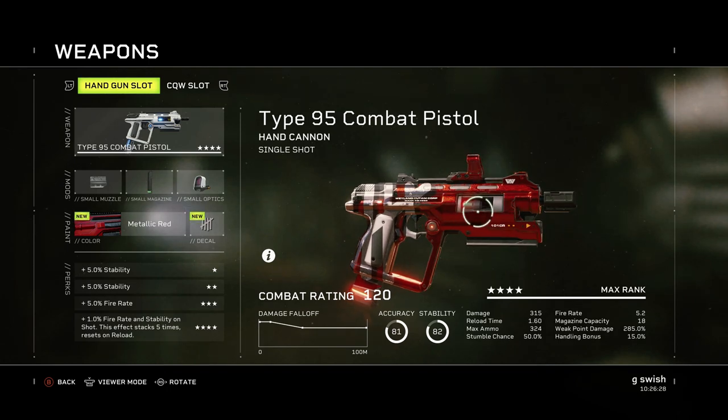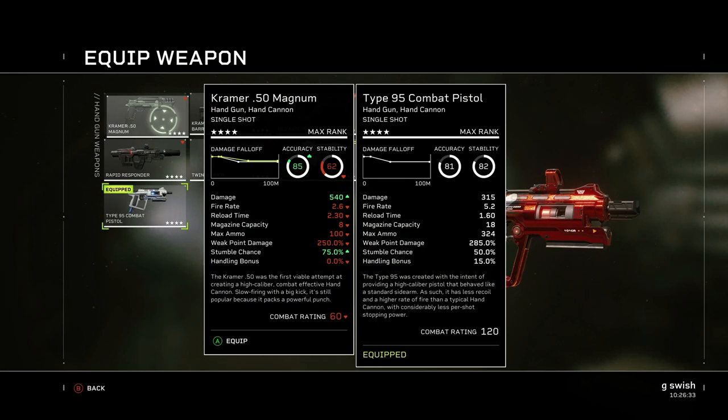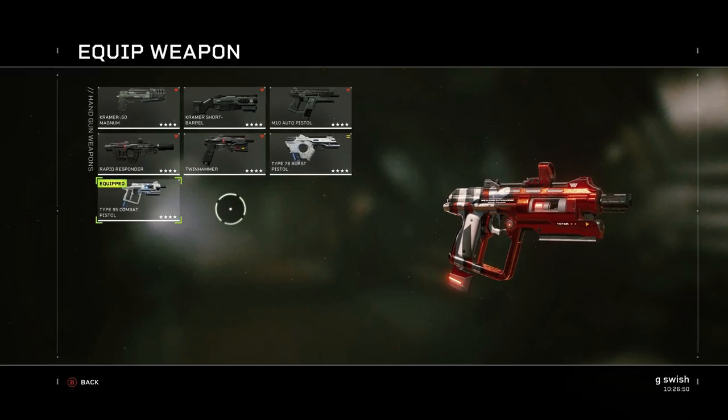If I wanted one that did a little bit more raw damage, I'd probably jump straight over to the first one you get, the Kramer 50 Magnum. So if you're very good at headshots and you'd rather be tapping that trigger rather than spamming it, this may be the gun you'll want to choose in its place. Those two are definitely the best options and do a lot of damage at mid to long range.